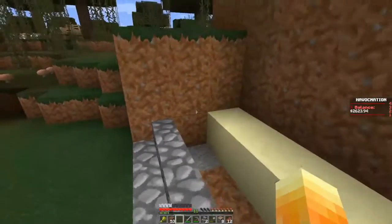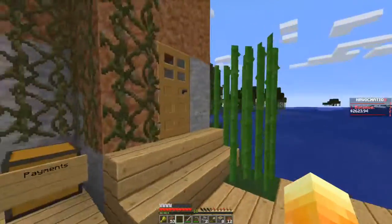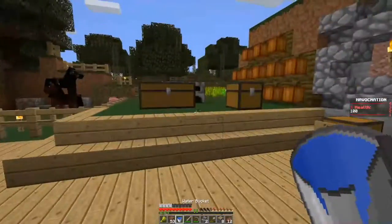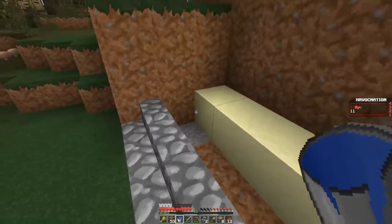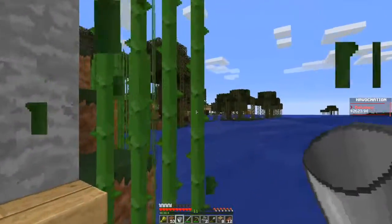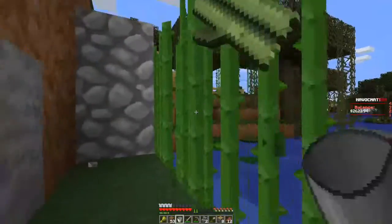Next thing we're going to do is put some water in here, so I need to go grab a bucket. I think I have that down in my basement — oh, never mind, I have another one right here. There we go. Throw that down right there, and then we're going to get some sugarcane now. We need eight pieces at least.